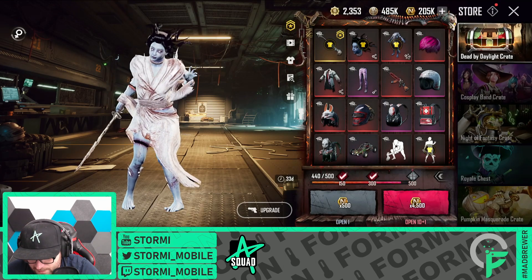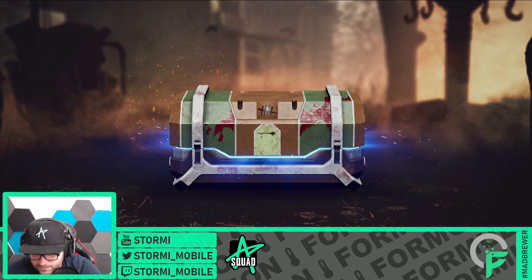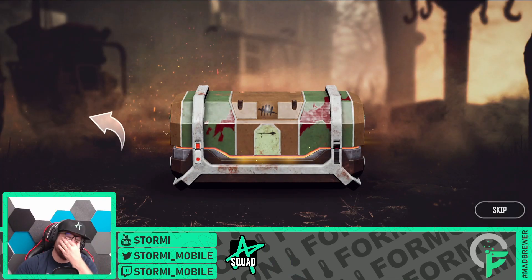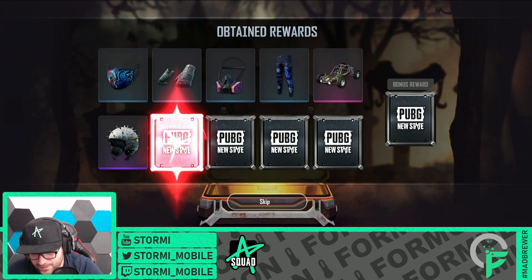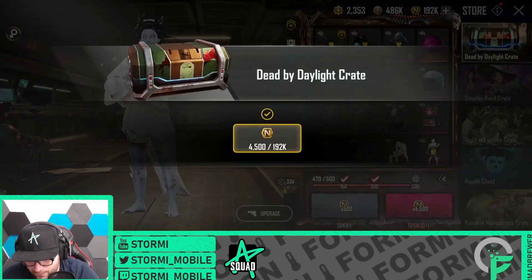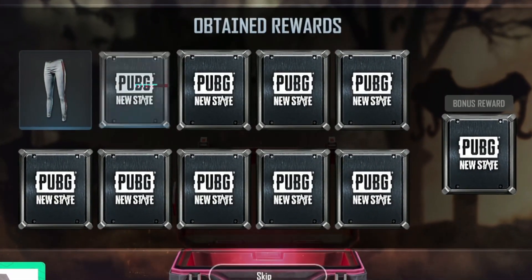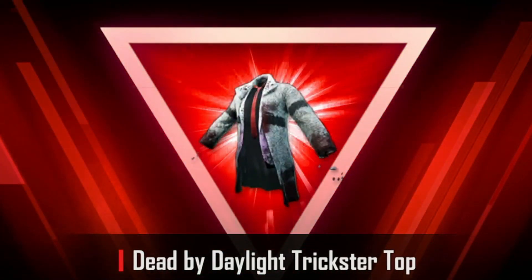How many left? 60 — we still got some space here. A duplicate item. Another blue, but as I said before, after a blue, something good is around the corner. Let's go — another legendary! There it is — one of the best sounds in games. We still have 33 crates. There is an ultimate item inside — let's get it. There it is — there is the trickster top! Let's go!